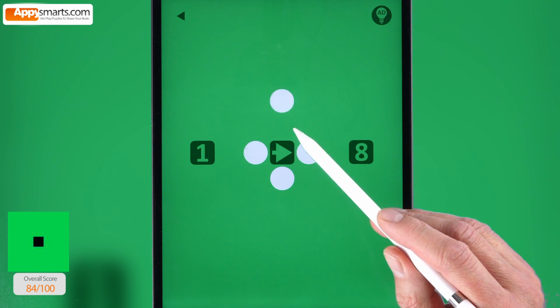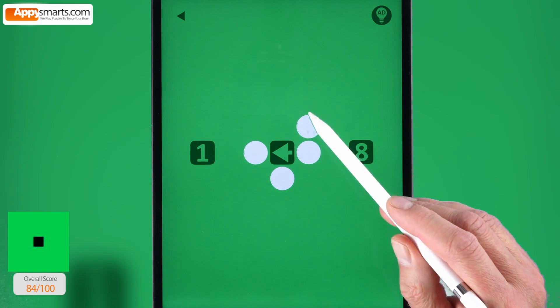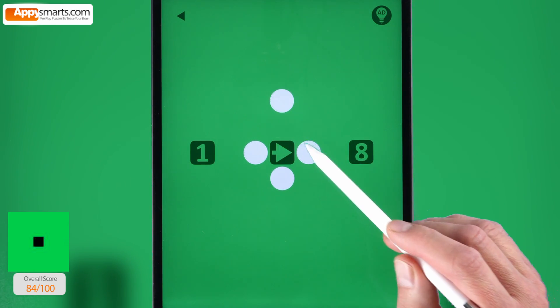18. Move the white dots off the screen. When you tap them, they will move in the direction indicated by the arrow in the middle of the screen.